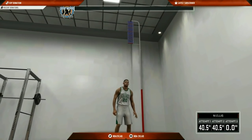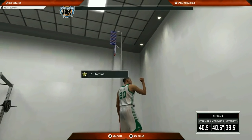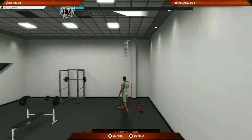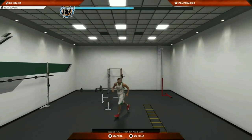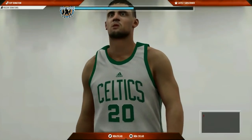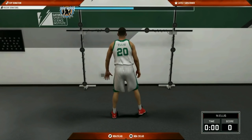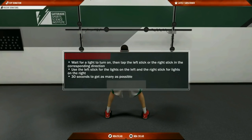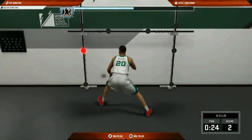Lastly, stamina and hustle: you earn these two by doing the workouts in the weight room. You will get one of them for every fifth workout you complete. Increased stamina will let you sprint for a longer period of time and will help replenish your stamina bar more quickly. Hustle will help you with recovering loose balls and rebounding. If you grind all of these stats to 99, you will see subtle improvements in your MyPlayer and will hit that next overall rating.